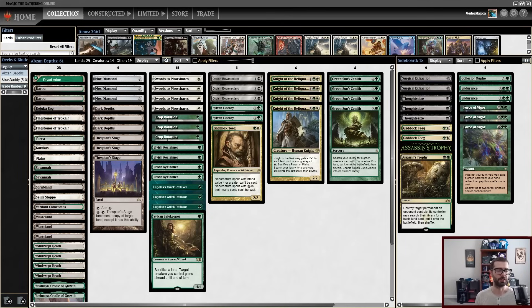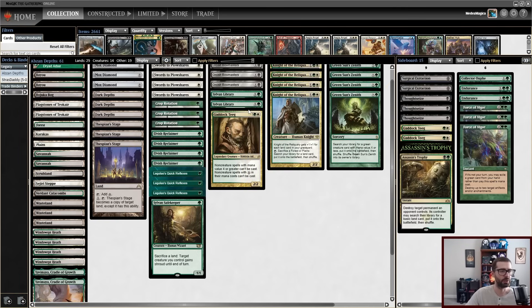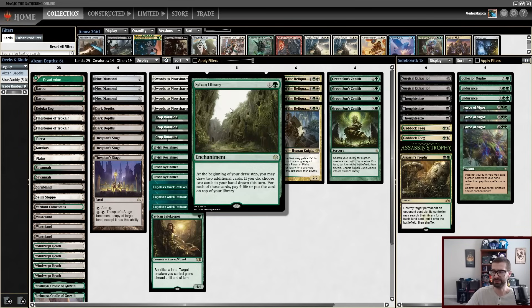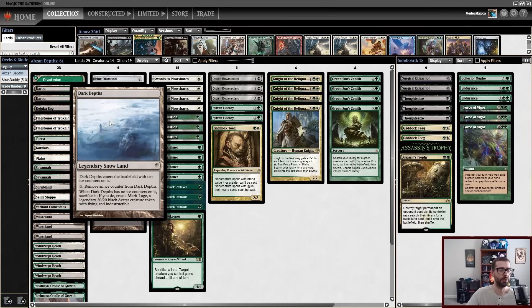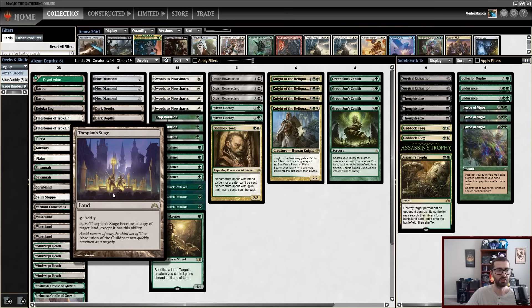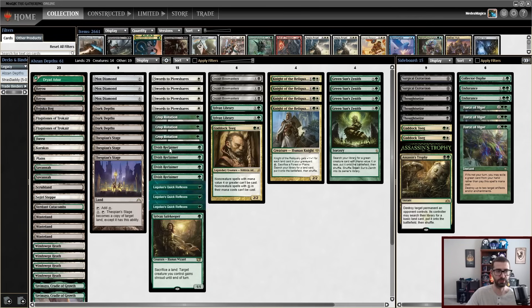This is the decklist that we're going to be messing around with today. It's essentially an Abzan Depths decklist, very much channeling a lot of the core of Maverick, with the Green Sun package, Knight of the Reliquary, Sylvan Libraries, and so on. At our core, one of our primary ways to win is going to be assembling the Dark Depths combo with Thespian Stage, and with Elvish Reclaimer, Crop Rotation, and Knight of the Reliquary to assemble that, we should be pretty consistent at doing so.